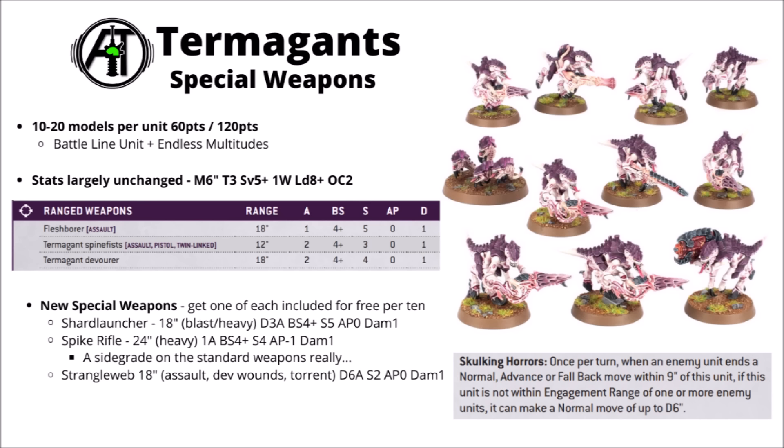The Spine Fist and Devourer are personally more tempting options, with Twin Linked on the Spine Fist being particularly nice. With 10th edition all special weapons being free, you get one of each special weapon in a squad at no extra cost. The Shard Launcher offers D3 attacks at 18-inch range with Blast and Heavy, hitting on a 4-plus, Strength 5, AP 0, Damage 1 — like a small version of the Barb Gaunts' Biocannon. The Spite Rifle is a single shot at Strength 4, AP 1, Damage 1 at 24-inch range with Heavy, though it's probably the least exciting of the three.